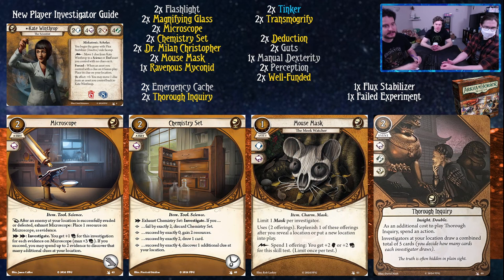The Microscope is a cool new asset. It's an item, tool, and science - which is what we're looking for, and most of them are both tool and science. It costs one, takes up a hand slot. As a reaction, after an enemy or location is successfully evaded or defeated, you exhaust Microscope and place one resource on it as evidence. As a double action, you investigate with plus one Book for each evidence on Microscope, to a max of three Book. If you succeed, you may spend up to two evidence to discover that many additional clues at your location. It's basically a good version of getting clues - it gets clues and it's good. You can evade enemies as they come, or just hang out with your guardian and watch them defeat things while you reap the benefits.